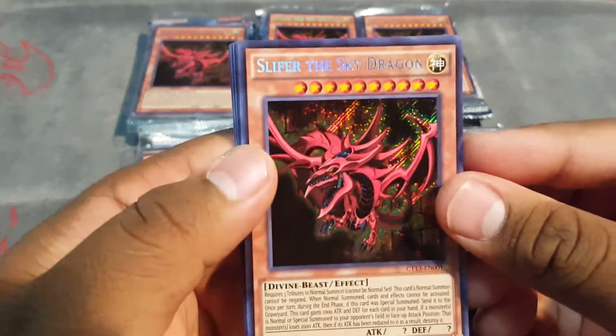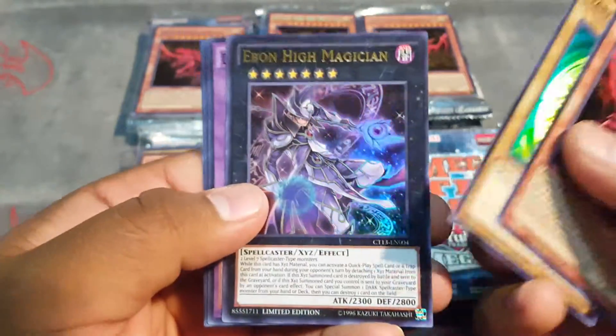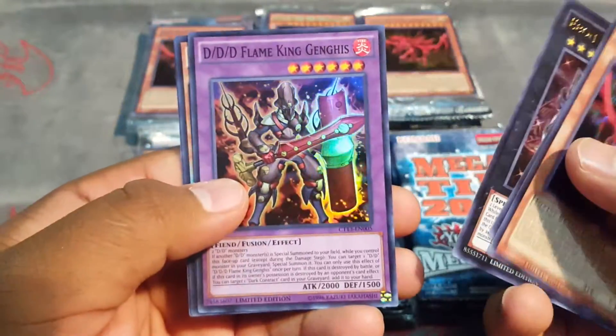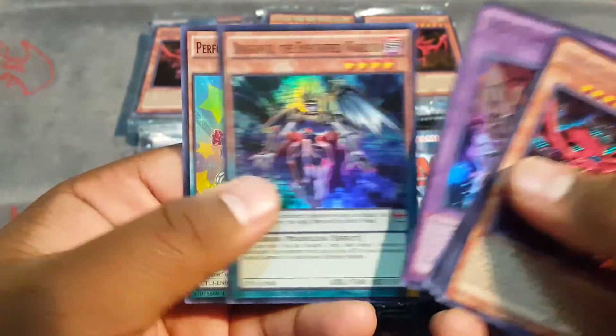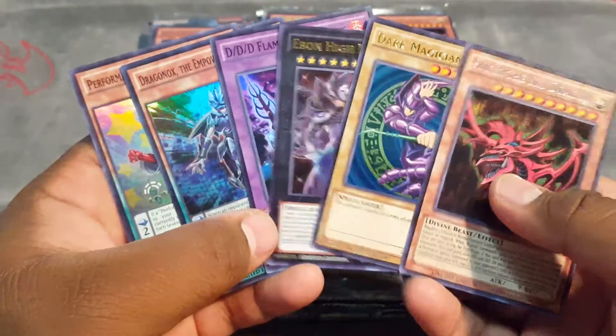Pretty good promos. We got Slater the Sky Dragon, Dark Magician in Original Artwork, Yvonne High Magician, DDD, and Performing Power Sorcerer. So those are the promos.